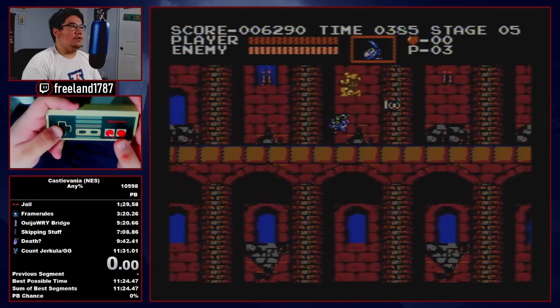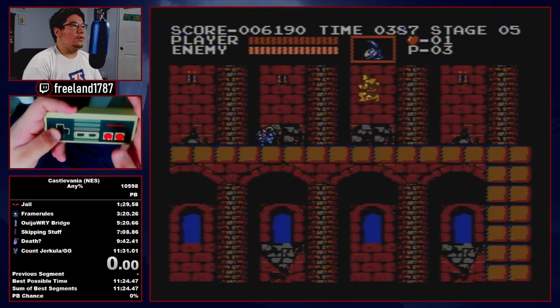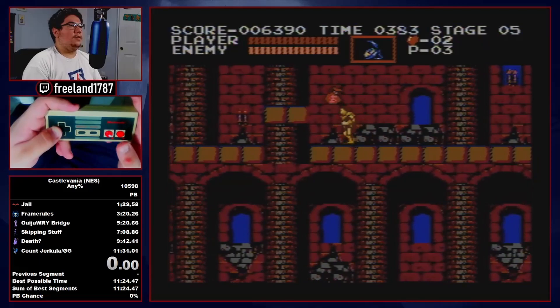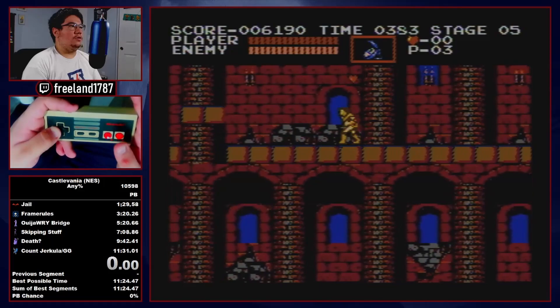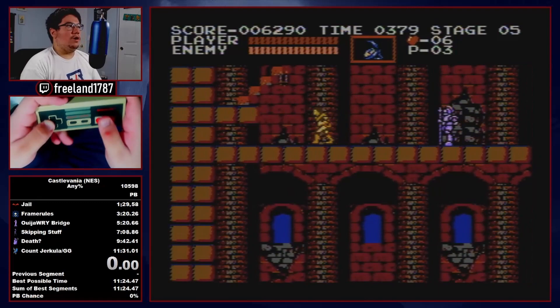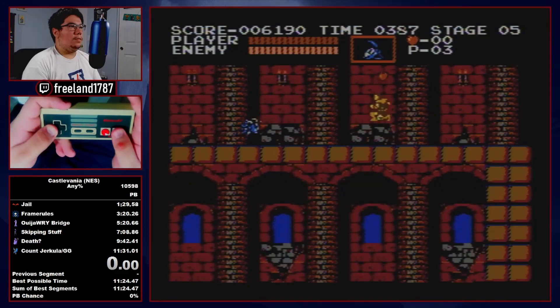Now we're in stage five. This is the setup I like to do: I do a jump here, and then we're going to try and grab a heart from these candles up top, jump over the spear knight, and grab the big heart down below. That's the easiest way to get to six hearts, which is the minimum you want to have. Conversely you could try and grab hearts from candles up top, although I don't suggest it. Jump here to manipulate the medusa head. Once you cross that candle, don't hit it. When you get your way to six hearts, do the whip buffer here, and then it's an easy damage boost.